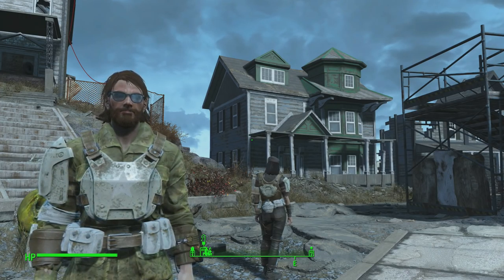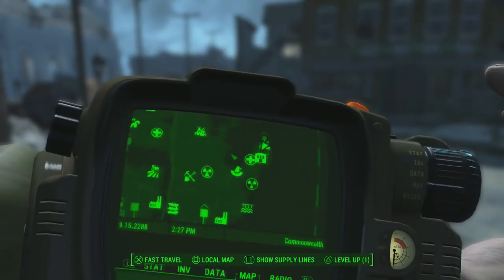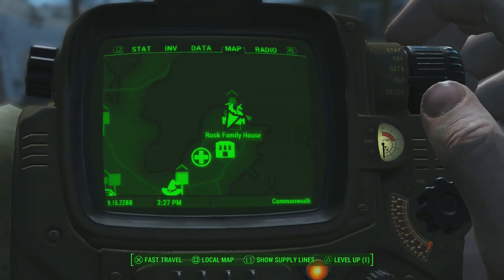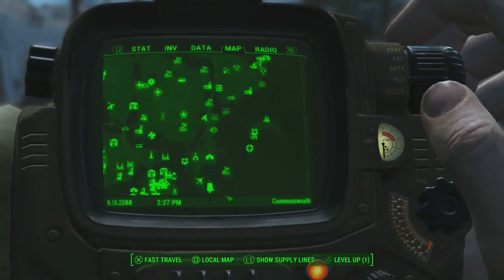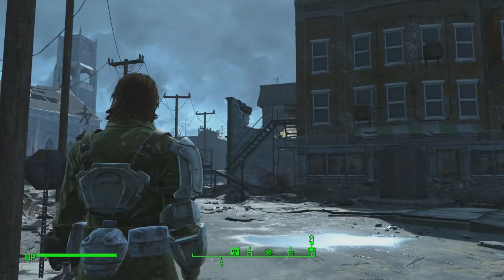Hey, what is up everybody? Today I wanted to show you how to get a unique hunting rifle in Fallout 4. If you want to find this, you need to go to the Rook Family House — it's going to be northeast of Bunker Hill, pretty much northeast of the map.